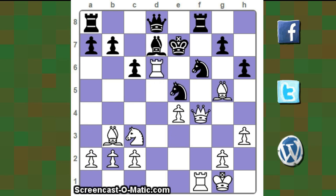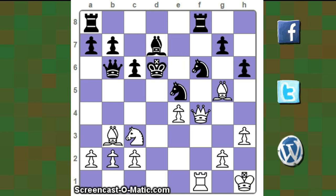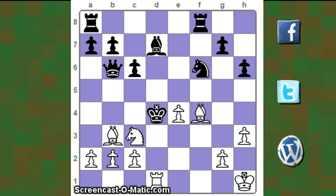After rook takes d6, another move possible: h takes d5, hitting the queen. Then queen takes e5 check — the only move is bishop e6, and then queen takes e6 mate. So after rook takes d6, black instead of capturing the rook played queen b6 check, king h1. Now king takes d6, but this is bad because queen takes e5, sacrificing the queen once again. King takes e5, bishop f4, king d4, rook d1, king c5, and bishop d6 mate.